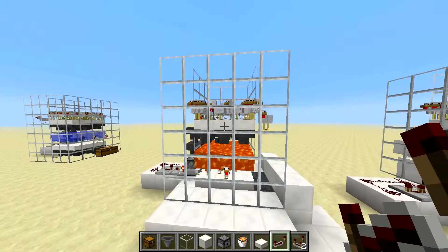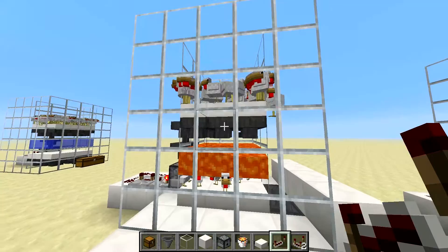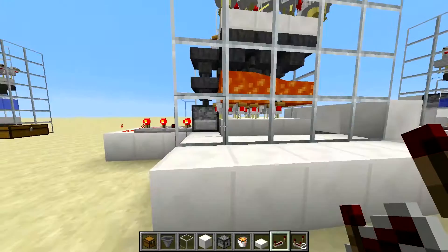Here's the design. At the top we have a holding pen full of chickens. They lay eggs which fall through the half slabs into the hoppers. The hoppers funnel the eggs down into this dispenser which automatically fires the eggs and we get baby chickens in the lower pen.